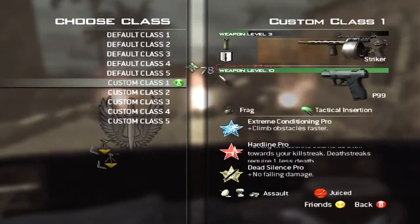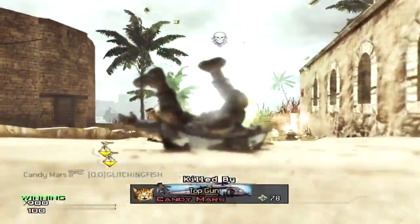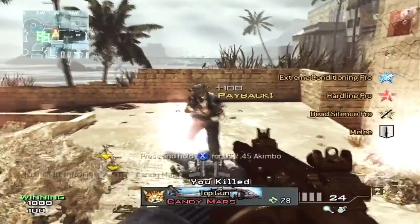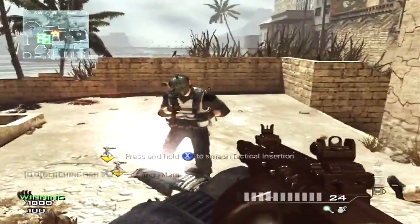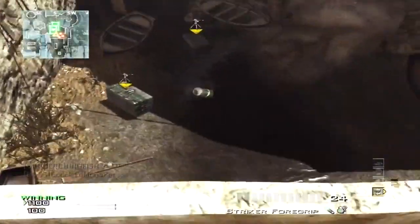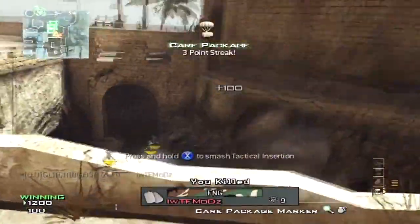I would recommend using Hardline so that it's one kill less. You just want to get your killstreak — in this case the care package — then switch classes to the UAV, care package, and IMS. Get one kill away from a UAV, double tap Y, then kill someone, and it's going to duplicate your care package.